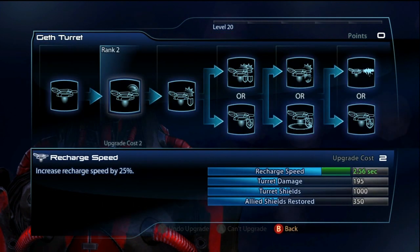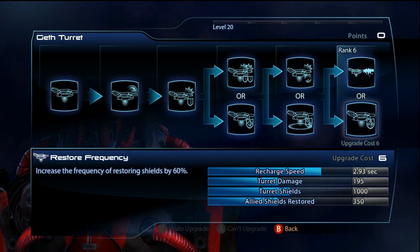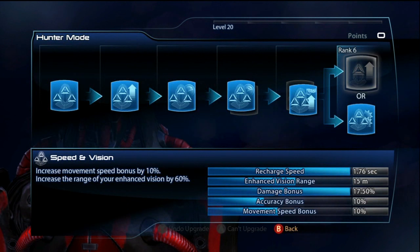Now let me tell you the defensive version. The defensive version is just the total opposite. You're going to have the Turret on the defensive version. It's going to be Shield Restore, Recharge Range, and Restore Frequency — these are going to help you and your teammates out a lot. I still don't love throwing out the turret with the defensive version, but you can throw it out to your teammates or ahead of you in a high traffic area. It's good because it's going to heal you and all your teammates.